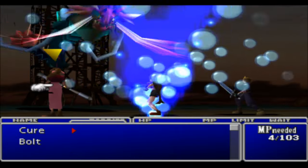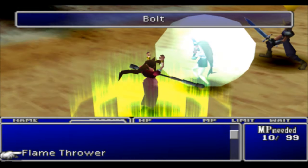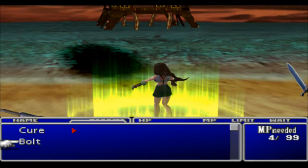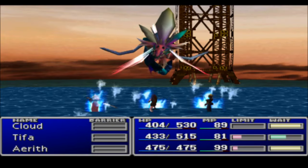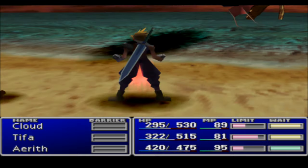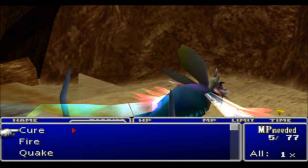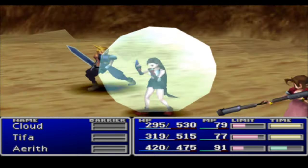This boss has a Big Wave attack — some kind of Tsunami move. It also uses a bubble attack, similar to what Rufus used earlier — it's called Pyramid. You have to attack the bubble with a magic spell to get rid of it so your character can act again. The bubble also drains your HP. Use Cure All when your characters need it. Keep hammering with magic spells and Flamethrower with Cloud, and get your characters out of the bubble as soon as possible.